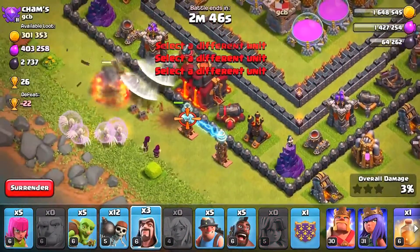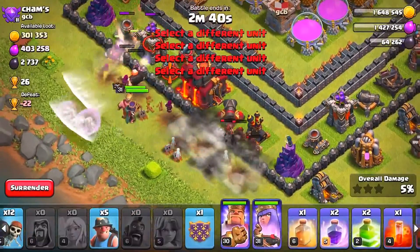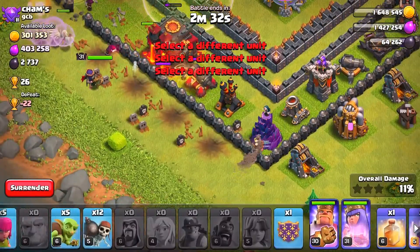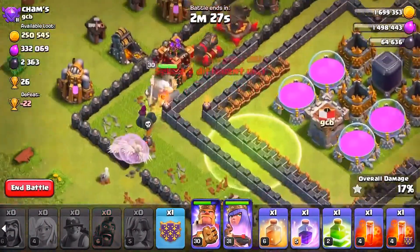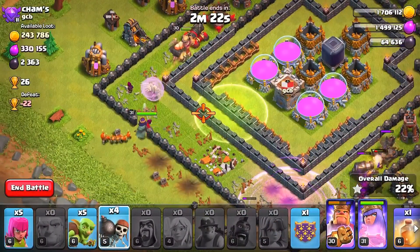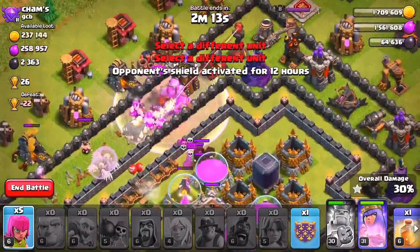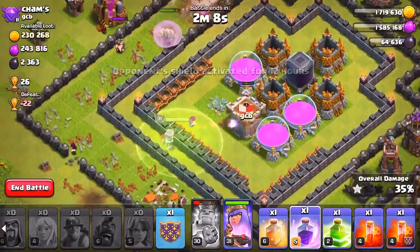This guy is absolutely trying to troll us with these teslas. We're going to drop in all of our units over here — also dropping in the 5 hog riders. He is totally trying to troll us but he's not going to manage it. We're going to drop in the miners right here, also dropping in that first rage spell, and we have the giants going on the other side of the base. Going to pop the king ability in a few seconds. We have 5 goblins — let's drop them in. There go the goblins, going to help out the miners, and we have 5 archers left.